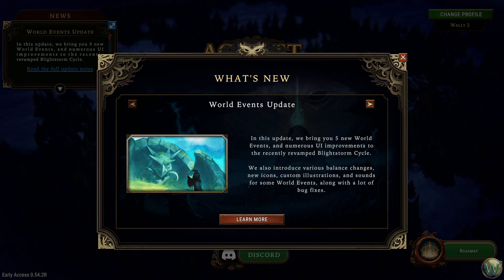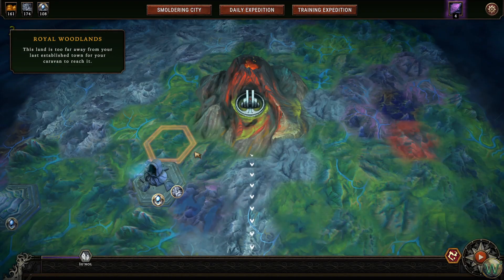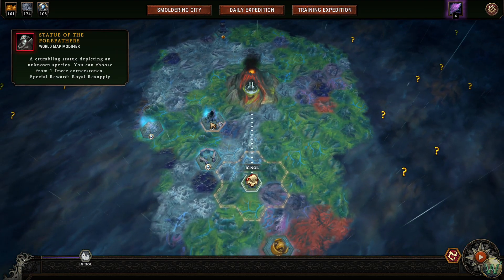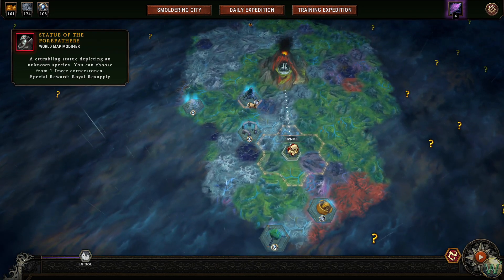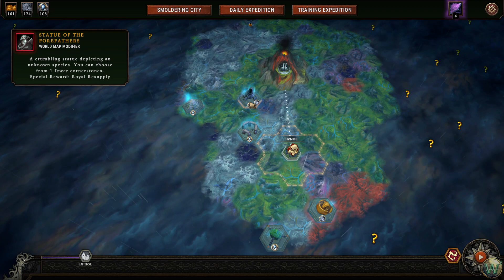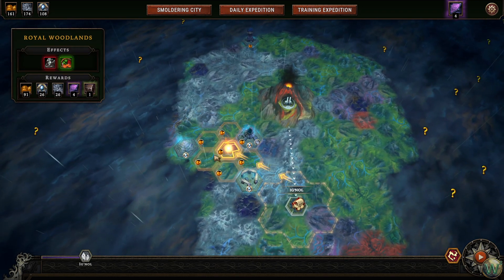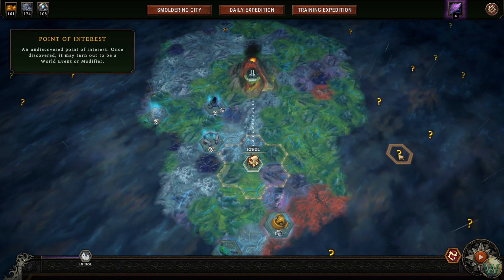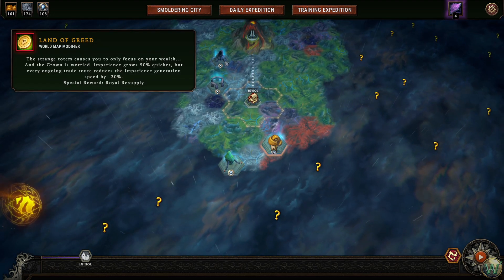Let's jump into the world map here and take a look at some of these things. Hovering over things, we can see a little bit more details. Unfortunately we don't have any world events that are visible, but we could look at a question mark to see it as a point of interest and understand how it works — whether it's a world event or a modifier — so you can understand what those question marks even mean.